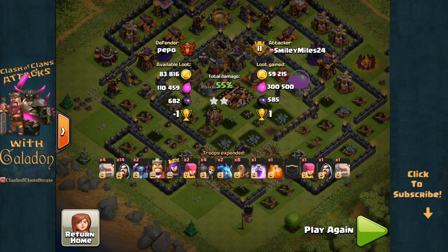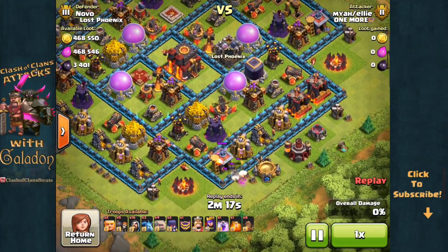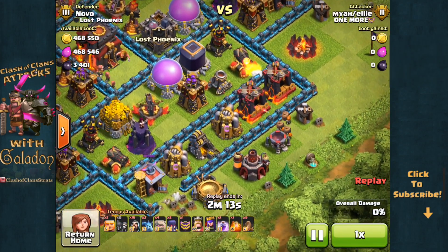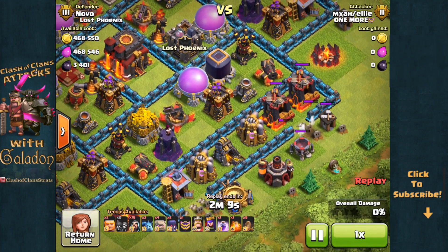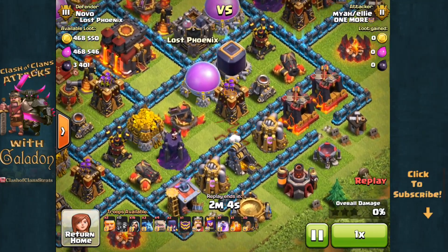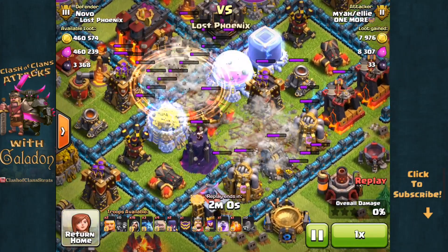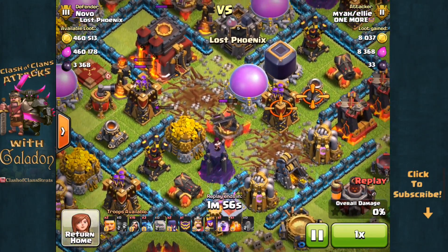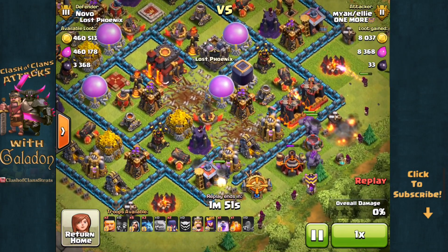Moving on to the third replay of the day — this attacker absolutely hates walls, bringing not only eight earthquake spells but eight wall breakers as well. Watch the deployment of these earthquake spells: the inner earthquake spell by the town hall works out because it opens three separate enclosures, but that outer set of four earthquake spells could have been deployed further out and would have taken out two layers of walls instead of only one. Obviously somebody's still experimenting with the effective range of the earthquake spell.